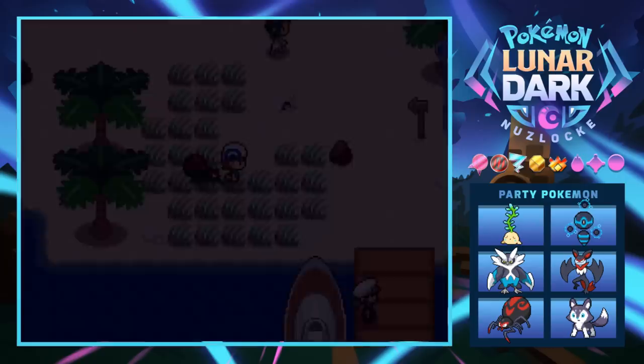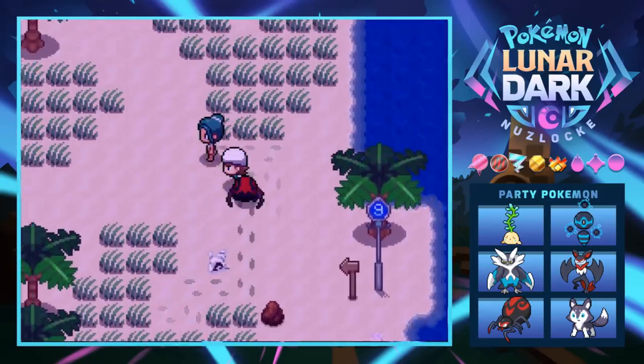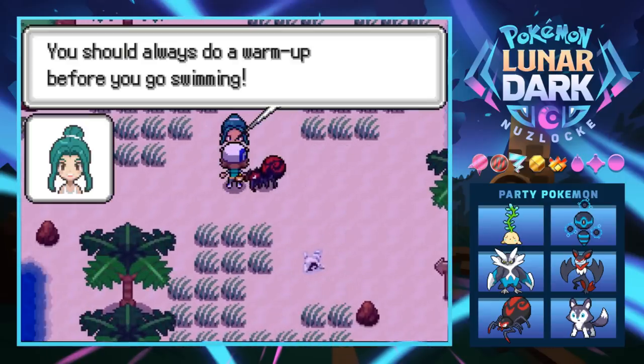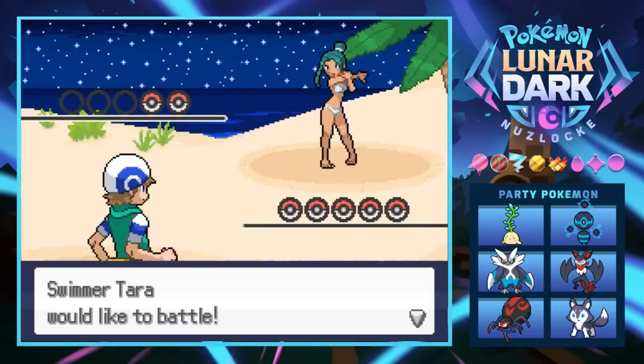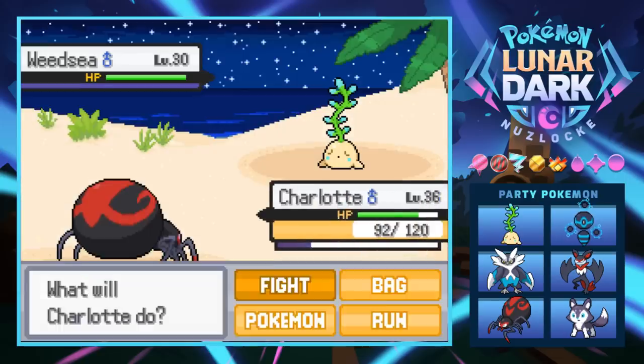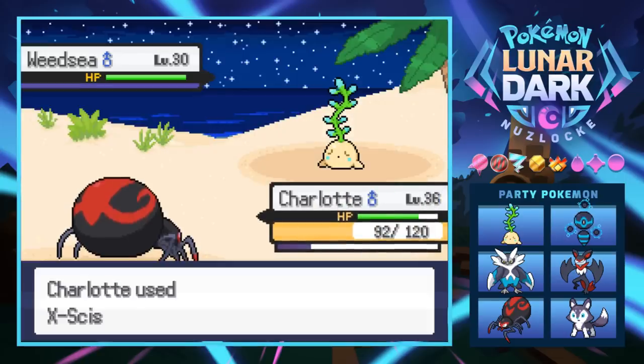We've got some trainer battles. This lady's doing some running on the sand — she says you should always do a warm-up before you go swimming, which is actually pretty good advice. She has a Weed-C at level 30, which is good for Charlotte. It seems like we're still pretty well-leveled even with Charlotte being our lowest.